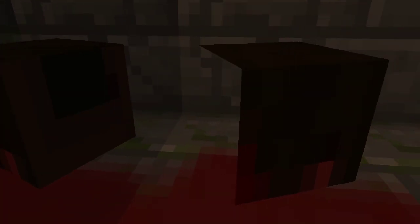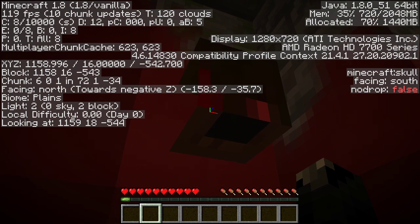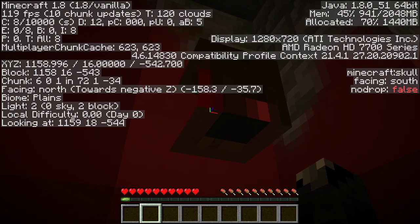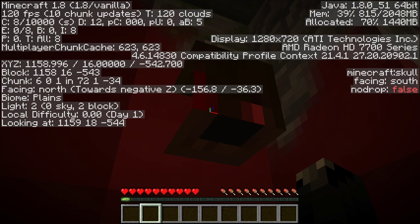Maybe this used to be a skull, but then someone changed the texture. Because these are all like player heads. I can't break them. Wow, someone's really painting all the walls around here. Lovely shade of red. Minecraft skull - I don't think that that's right. I think that's kind of messed up in the resource pack. It's supposed to be a vanilla skull.